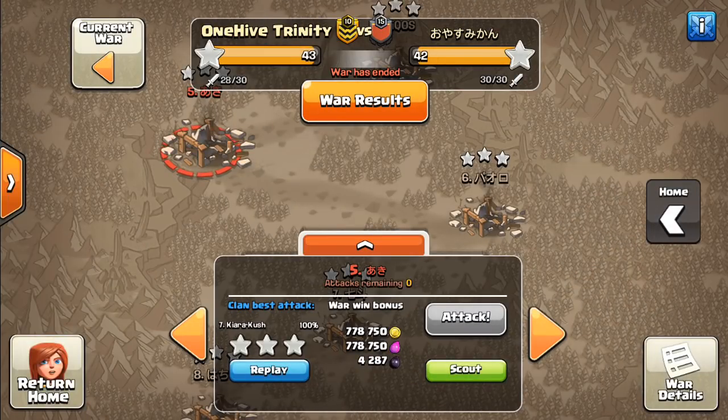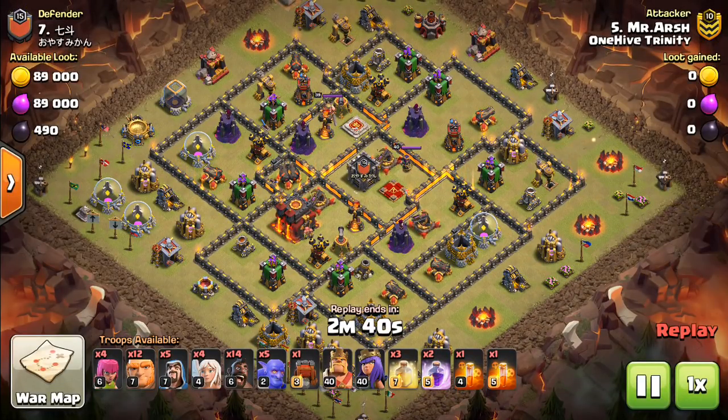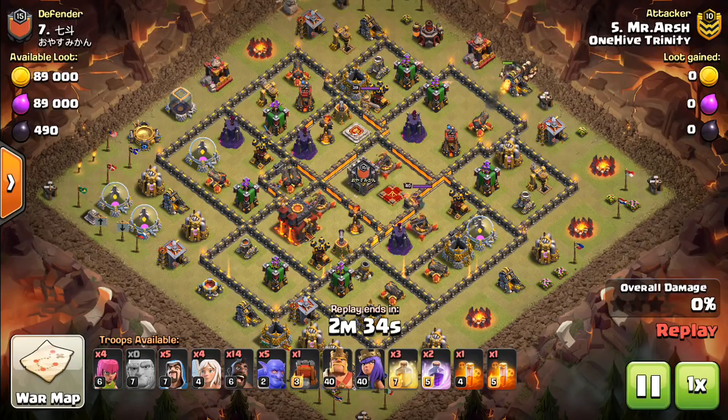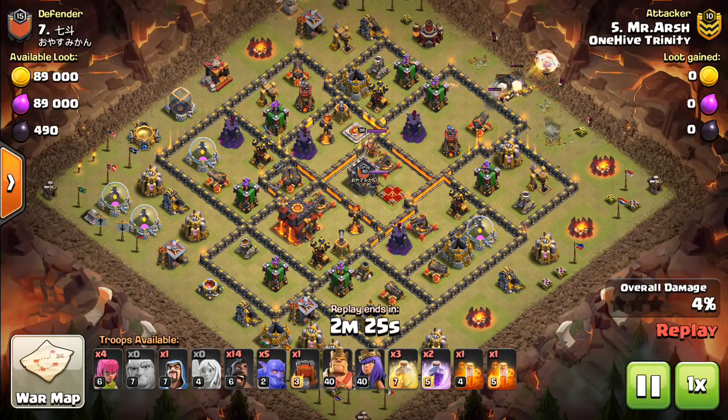A quick definition if you don't know what a troll Tesla is: it's putting a Tesla in the corner of the base, and it just messes up the first attacker who doesn't know it's there. If they have hogs or balloons left over at the end, they all have to go to the corner and get that. It's trying to make it a time fail, and it often works.